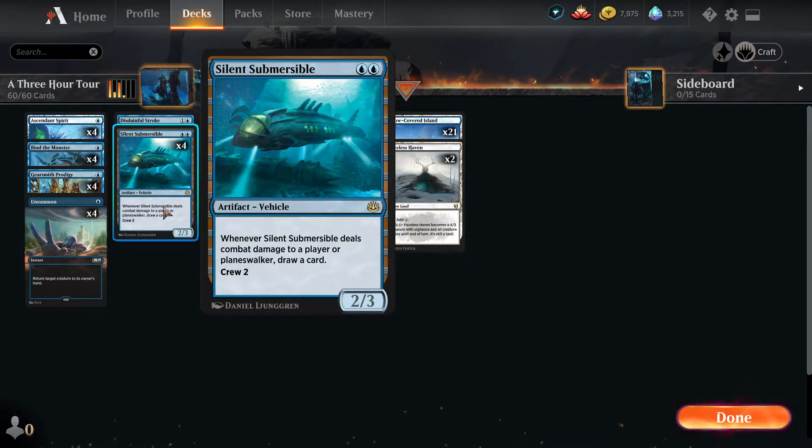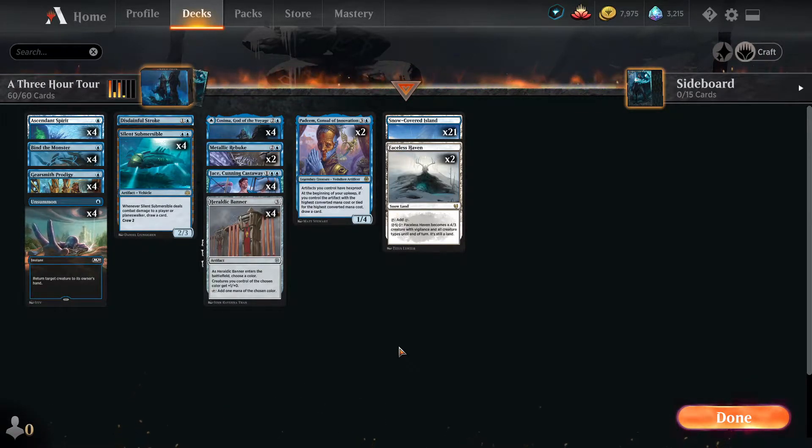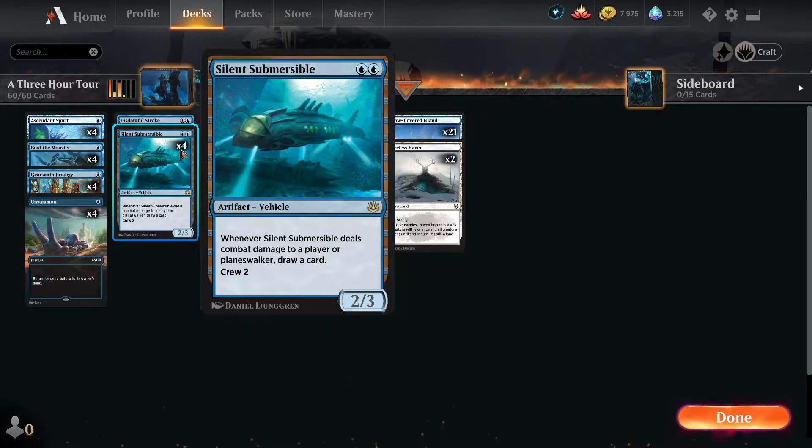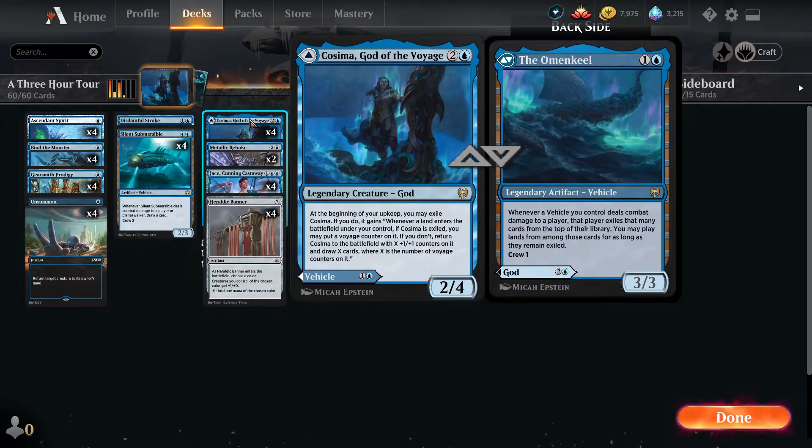Cosima, God of the Voyage is our second blue vehicle — a 3/3 for crew one, making it real easy to work with and just a solid card overall. We're playing this Cosima in aggro, playing the Omen Keel, and yes it is spectacular. Two mana vehicles doing their good-statted things. This is as close to Smuggler's Copter as we're getting, so we're taking the two closest cards and going with that.